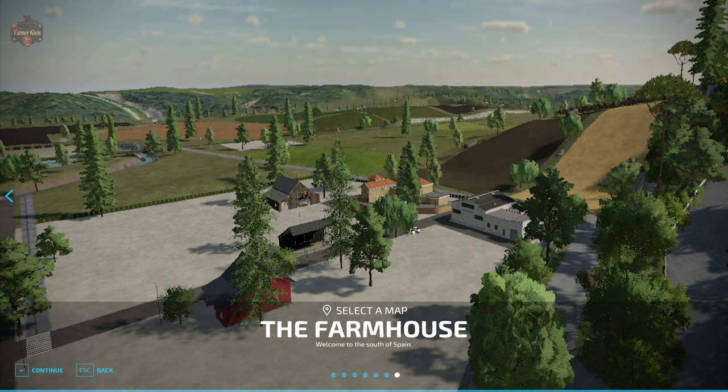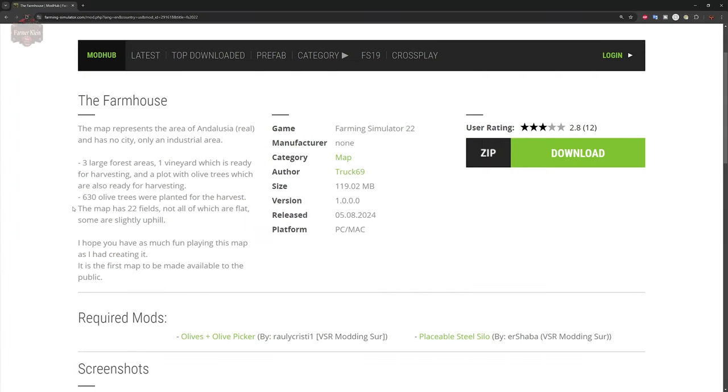The Farmhouse map can be found at the farmingsimulator.com website or the in-game downloadable content menu. As of the 1.0 release it's going to be available for PC players only. The description says this map represents an area of Andalusia with no real city, only an industrial area. There are three large forest areas, one vineyard ready for harvesting, and a plot with olive trees also ready for harvest. In addition to the standard base game olive trees, there are 630 other olive trees which are planted and ready to harvest, requiring the 'Olives and Olive Picker' mod. This map also has 22 fields, not all of which are flat — some are significantly hilly. The map author says this is their first map made available to the public.